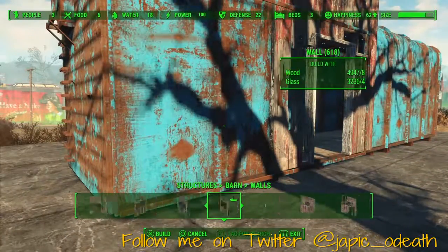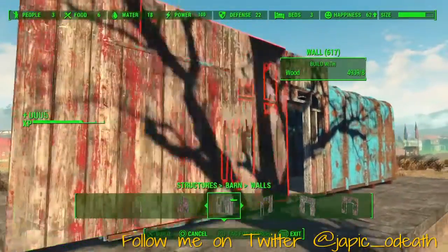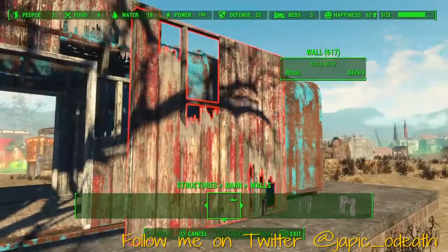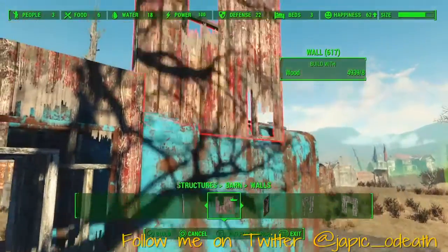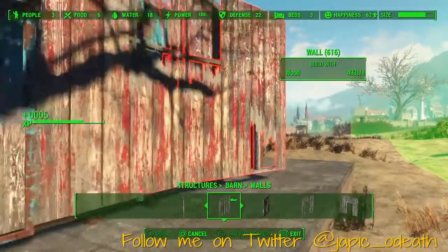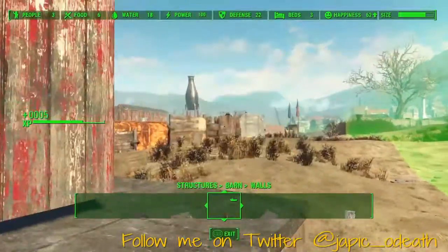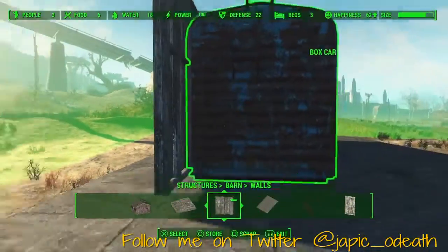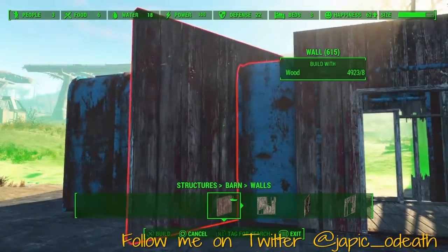We're going to basically clip some walls to the outside of this thing — you can use whatever you want. For me it was just a question of building something that was larger than my boxcars. At the end we're going to put in some lights; it was a nice effect last time so I figured we'd go for it again.